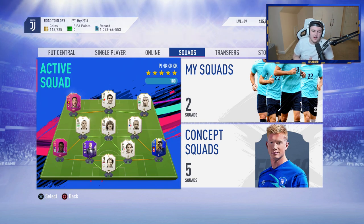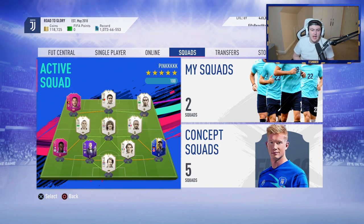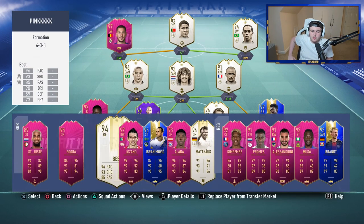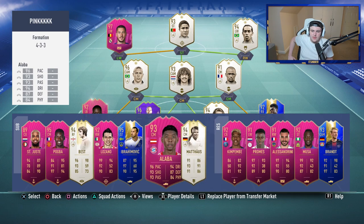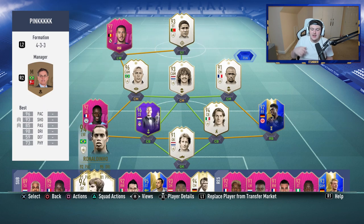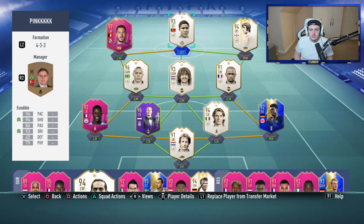If you guys struggle to get HD screenshots, follow the tutorial in the description and it shouldn't be too difficult. Now, I thought I'd quickly show you guys my team — a little flex for the end of FIFA. This is my end of FIFA 19 team. I am utterly flabbergasted that I've managed to get a team like this. I got lucky with a G Fuel sponsorship at the start and through videos doing well I've managed to open up more packs and get a better team. So I'm very grateful for your support over FIFA 19.